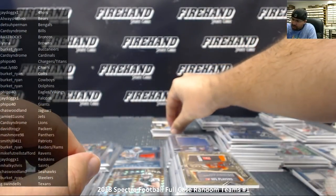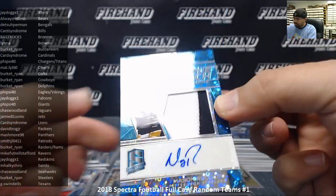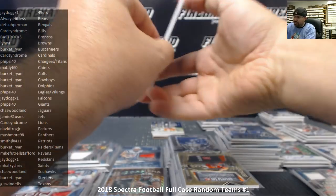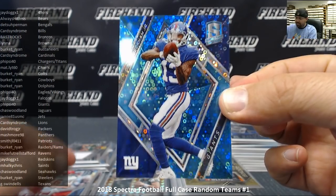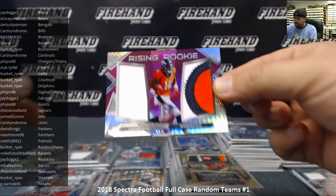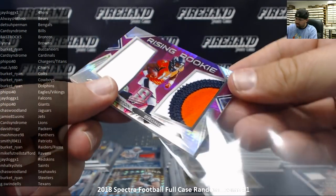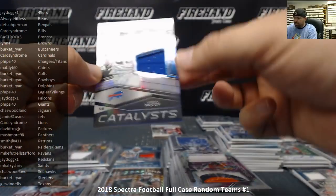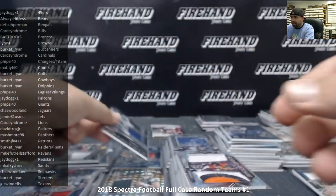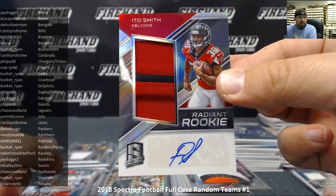Mason Rudolph rookie patch auto to 75 — Pittsburgh Steelers belonging to Ryan Burkett. Odell Beckham Jr. neon blue for the New York Giants, numbered to 75 — Giants belong to Fisi 40. Courtland Sutton rising rookies neon pink patch for Denver Broncos — Bastrocks. Shady McCoy Catalyst jersey to 199 for the Bills — Card Syndrome. Last card of the break: radiant rookie patch autograph for the Atlanta Falcons, Ito Smith — going to J-Dog, numbered to 249. That's the last one.